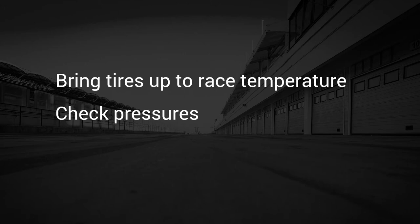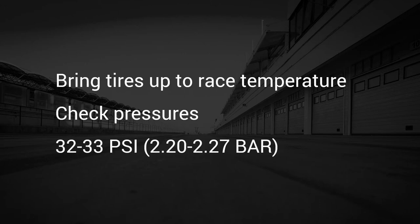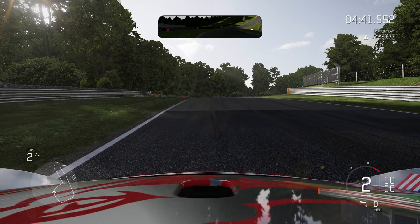Race temperature tyres should ideally have pressures between 32–33 PSI (2.2–2.27 bar). This will result in a good tyre shape and the largest contact patch. You can check tyre information by using the in-game telemetry.